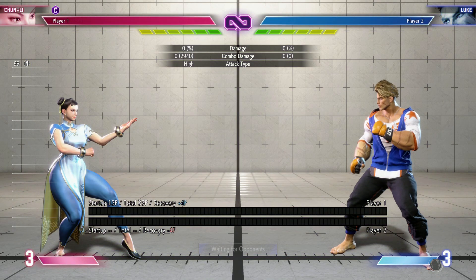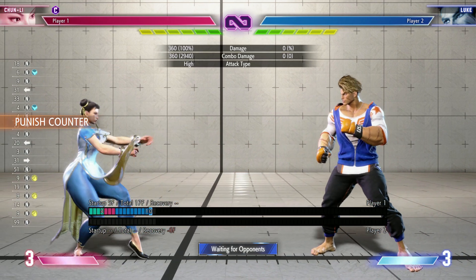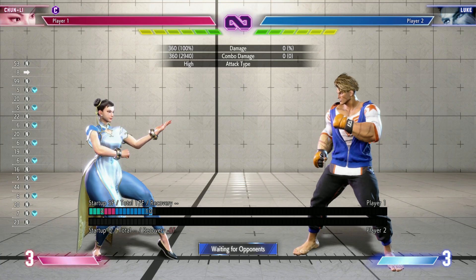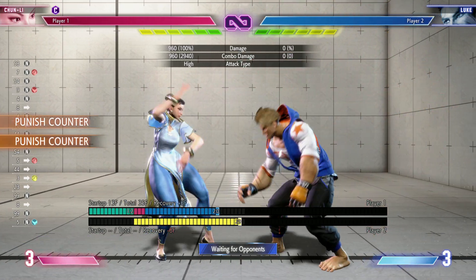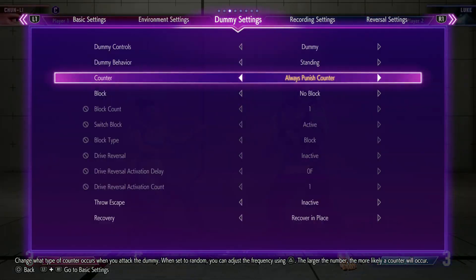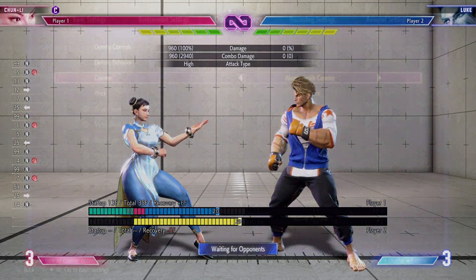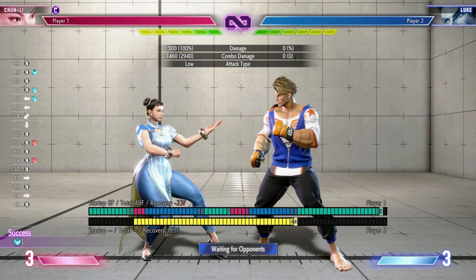There are more modifiers yet. Counter hits — hitting the enemy as they're starting their move — we know, but now we have punish counters. Punish counters are hitting the enemy when their move is done, in its recovery frames — those blue tallies on the frame data chart. When the move is done and it has so much recovery that you can punish it, that's when punish counters happen. The hit is a lot more substantial with a big shotgun blast effect. Stand heavy punch is now plus six: normally plus two, on counter hit plus four, and on punish counter plus six.